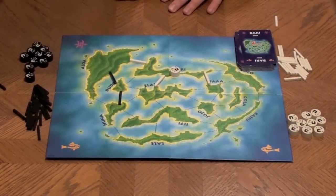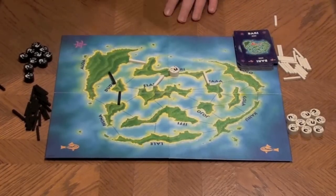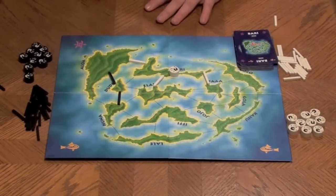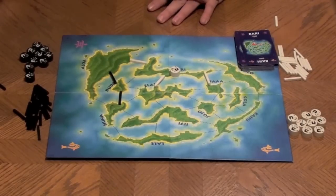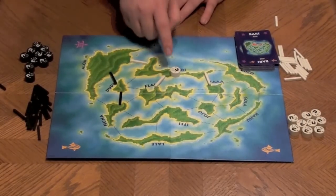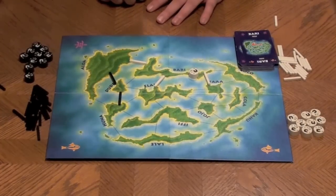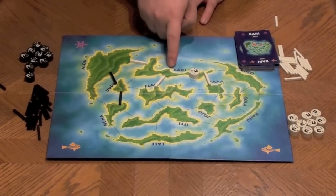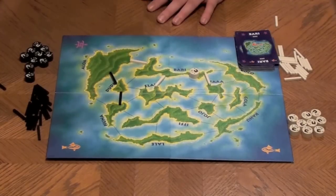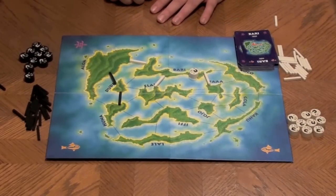There's another way to affect placement on the board: you may play cards to actively remove your opponent's bridges, but it costs more to do so. You must play two cards to remove a bridge between two islands, and those two cards must match only the two islands involved. For example, to remove a bridge between Berry and Aloha, you'd need two Berry cards, two Aloha cards, or one Berry and one Aloha card.